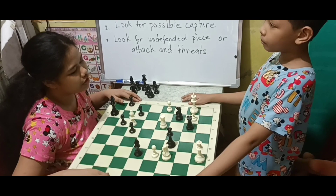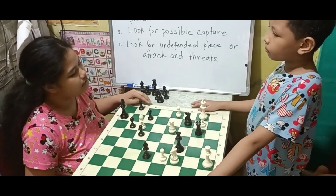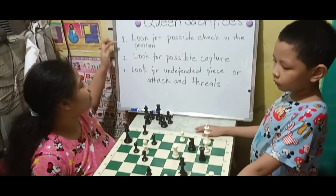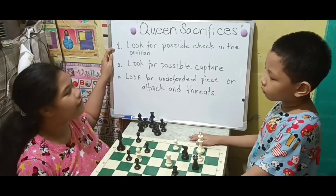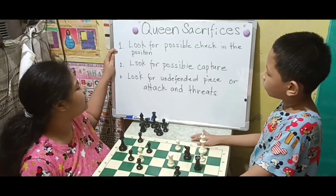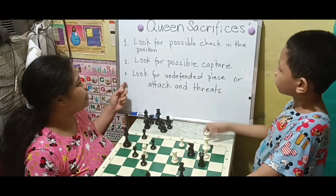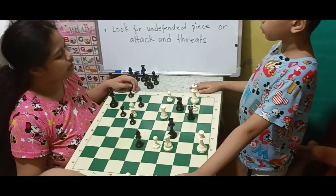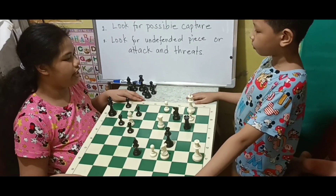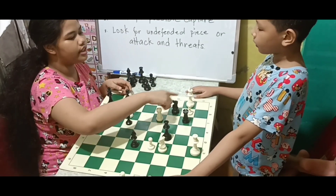So we have here another position. In this position, it is black to move. In order to solve this tactic, we're going to use these three tips. First, look for a possible check in the position. Second, look for a possible capture. And third, look for an independent piece or attack in checks. So in this position, I can check the white king with my knight on f1.